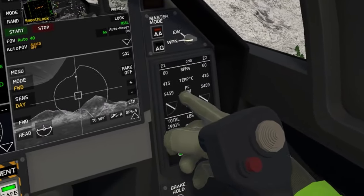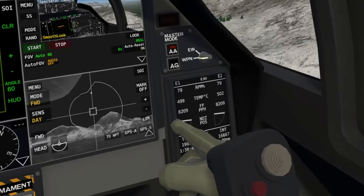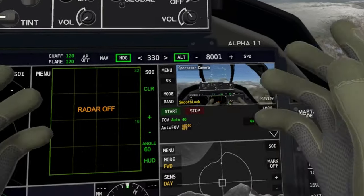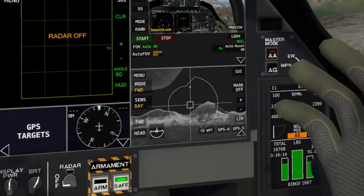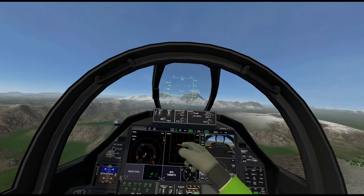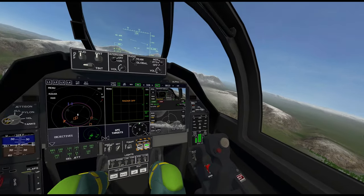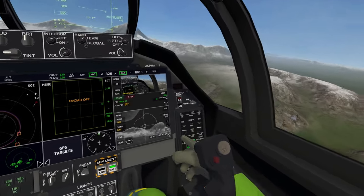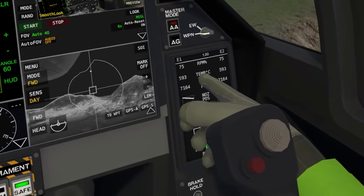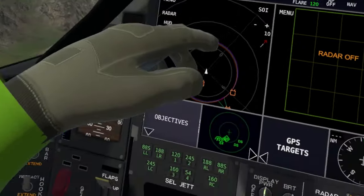This is nozzle position. Right now it's kind of half. When you go full mil power the nozzle reduces in diameter, and as soon as you go full afterburner the nozzle diameter increases to maximum. This is related to aerodynamics — when you're going supersonic you want the outlet to have a bigger diameter. Then you have pounds per hour fuel consumption, temperatures in Celsius, and RPM percentage.